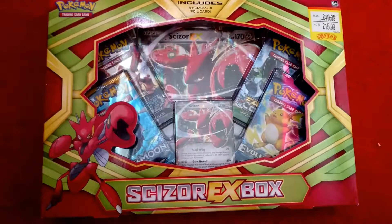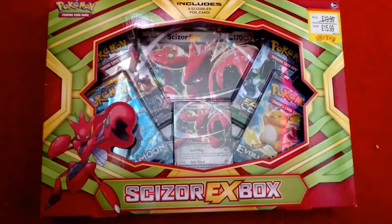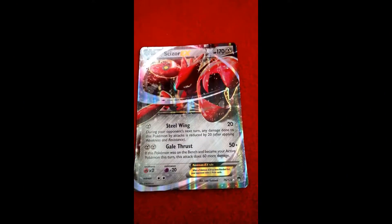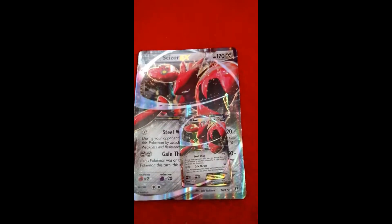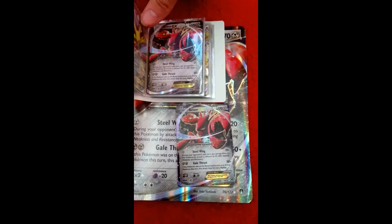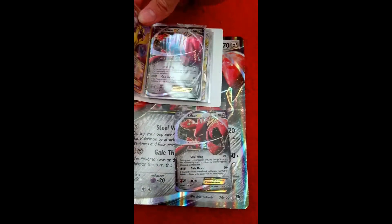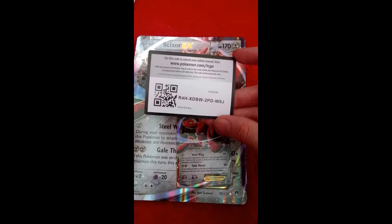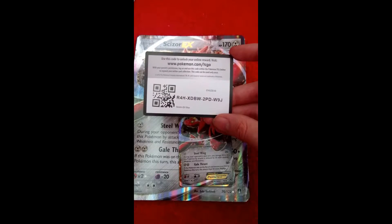Fates of Clyde, Steam Siege, Evolutions, and Sun and Moon is the opening order I'll be doing. Hopefully I'll pull something nice. As per usual, here's the big card and there's a small card — I've just said luck in my collection. Yes, I've got it already, so I might be giving it away or giving it to my little brother. I've not decided yet but you'll know in a future video. Anyway, a code for this — codes are away for free as per usual: R4HXDBW2PDW9J.